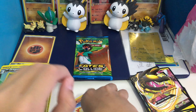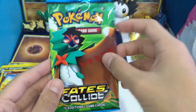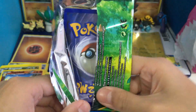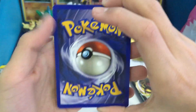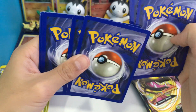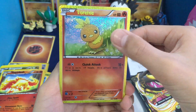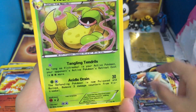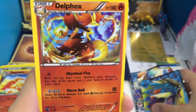Last pack — ending it off with a Decidueye pack. Last pack of this whole booster box! Opening it ultra slow because this is the last one. Torchic, Joltik, ultimate Greninja, Victory Bell, Eevee, ultimate Gyarados — nice! How many cards left?